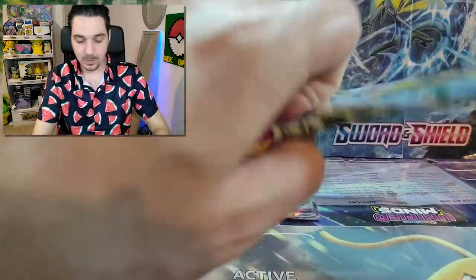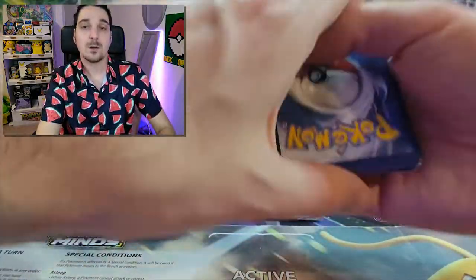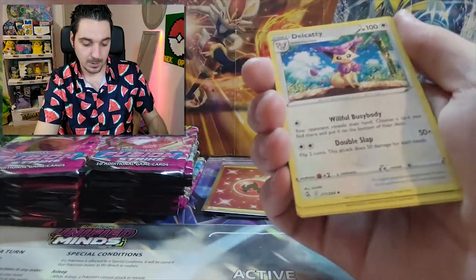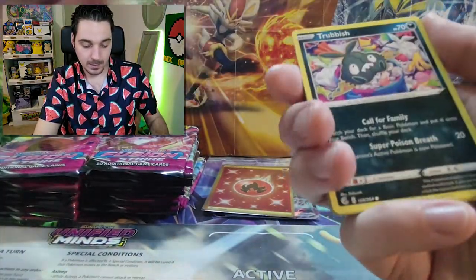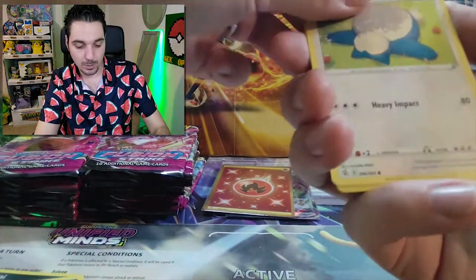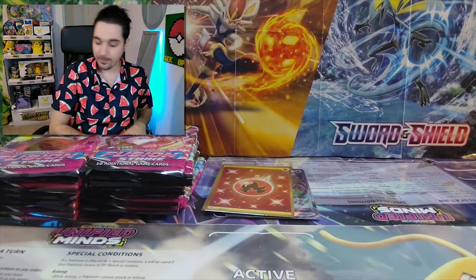There we go, that gold card! One, two, three, four. Fighting. Metapod. Delcatty. Darkrai. Clefairy. Trubbish. Totodile. Phantump. Snorlax. Shelgon reverse. And a Meloetta, non-holographic, once more.